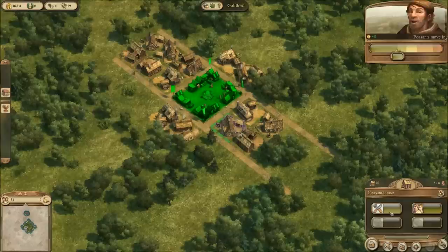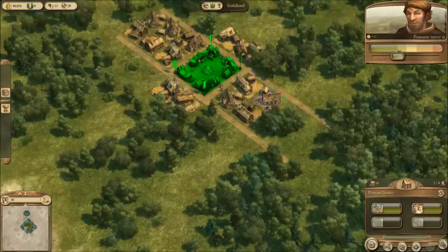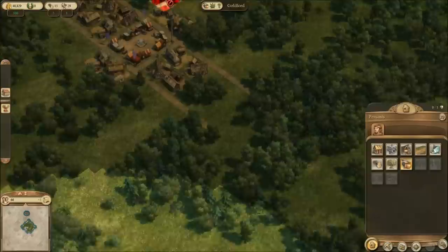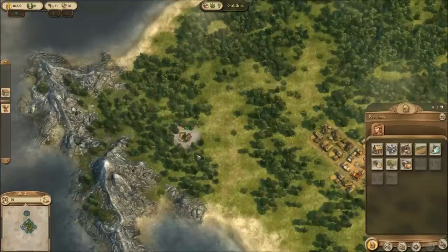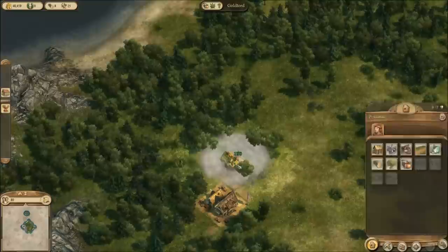One thing that I really like about Dawn of Discovery over Anno 2070 is that the production trees in Dawn of Discovery make a lot more sense — like if you want to make tools, the tools look like a hammer, so you combine wood and iron and make a tool. As opposed to Anno 2070 where you want to make tools so you somehow take iron and building blocks and create a power drill. Some of the building chains are a little contrived. You need a lot of plastics to make most of those things work and I just don't see where they're getting all their plastics from.